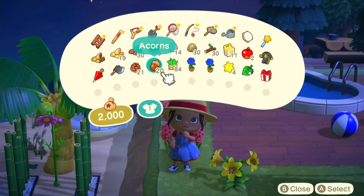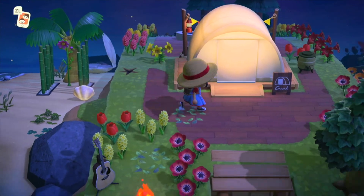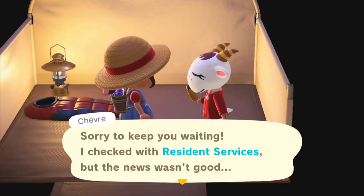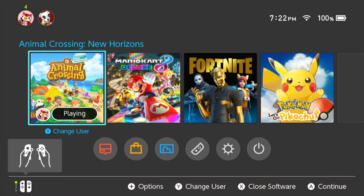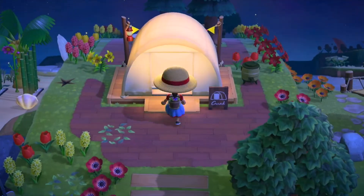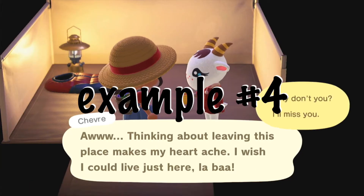There are several situations that can happen once you start the process. First, the villager will ask you to play a game with them for a prize — you don't necessarily have to do this and it won't affect them actually moving in, so I decline all of the offers she made. Second, the villager will ask you to move in without prompting the card game and will go straight to resident services. They'll come back and say there's no room, but that they heard someone was thinking of moving out and will randomly choose someone. Now this part is the most important thing in this whole process. Third, the villager will ask to move in — you'll say yes but they will just say no straight out because they are not sure. Just keep with the process and keep asking them.